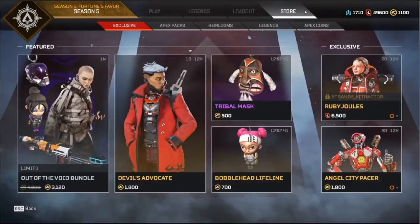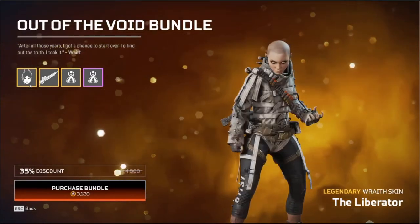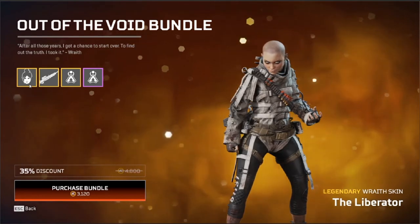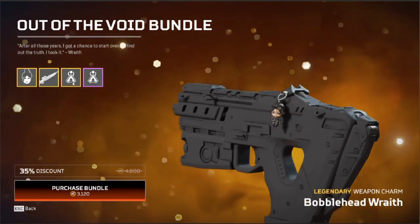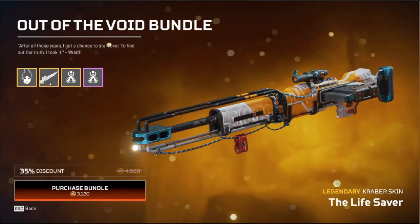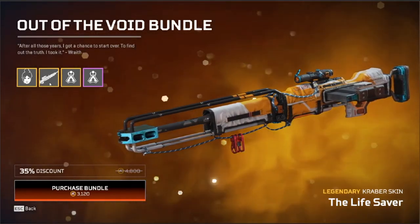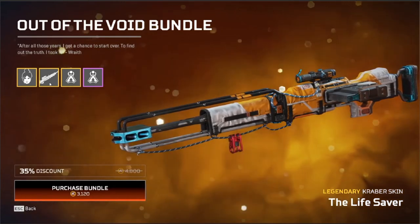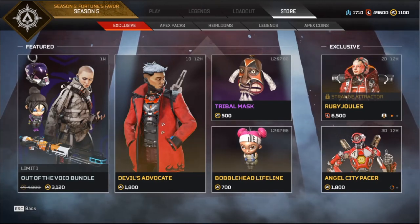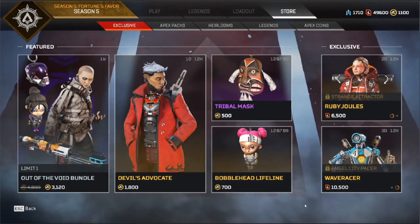Now for the store — what do we got? First one: Out of the Void bundle. So we've got like the Liberator — it's pretty cool because this is like what she wore when she was getting tested. Also got like a few gun charms. The only weird one is this one because it kind of feels off, like it being in this bundle — but I guess they wanted like a gun skin. Anyway, you look in the store and these things like you can change them normally, but they've also got a timer on them. Cinema and sign up. Alright, thank you.